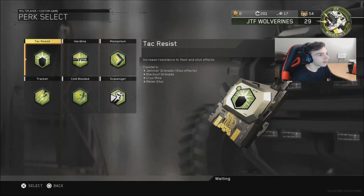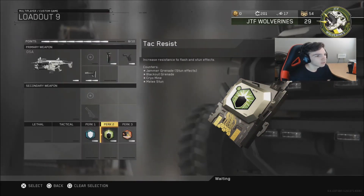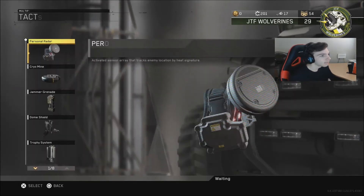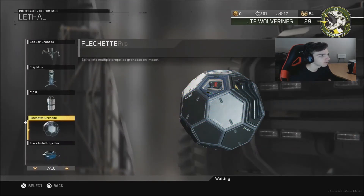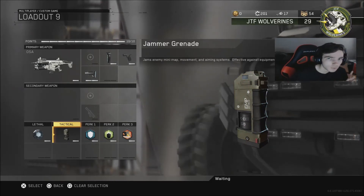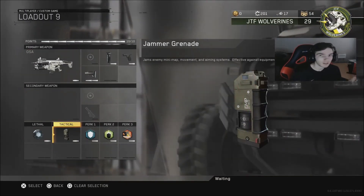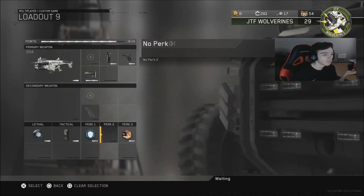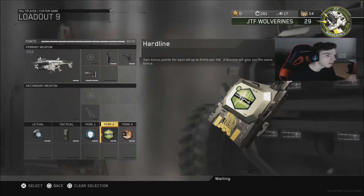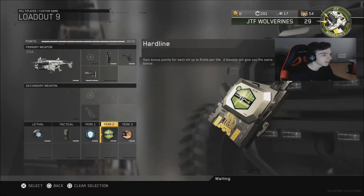Generally, momentum's pretty useless — everything here is pretty useless except for Tack Resist and Hardline. Your standard class should probably use those. You also want to put on a Jammer Grenade to help assist stuns and EMPs, and then the Flak Jacket Grenade. This is the best class you could probably use, because most people will also be running this. Here's where things get interesting: if there is no one on the enemy team running Jammer Grenades or Stun Grenades, why do you need Tack Resist? You don't. You might as well take that off and put on Hardline — they're letting you get away with running a class where you're getting an extra 50 points per kill, which is going to help you towards your streaks. So whenever you're in-game and you're not getting stunned or they're not throwing Jammers, just put on Hardline. That's the best thing you can do.